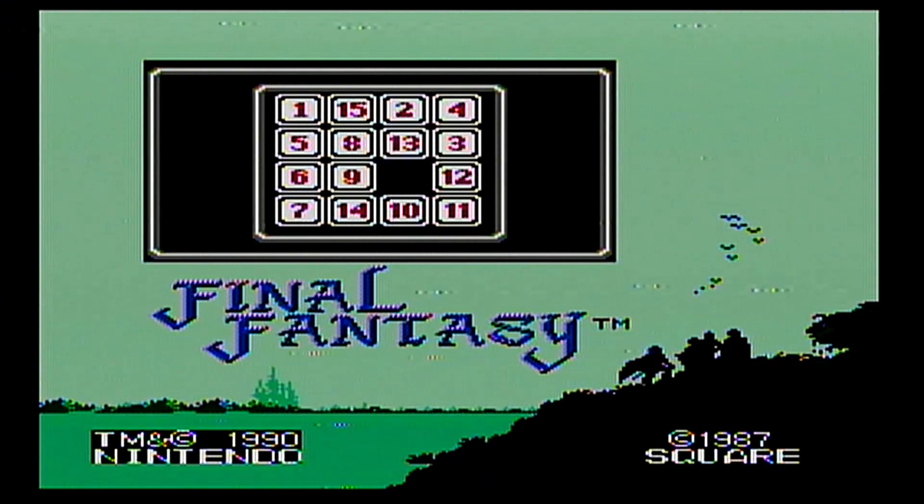Now with the pirate ship, we have a lot of new places opening up for us. We can go into what's called the inner sea. Even though the pirate ship opens up a lot of spaces, it doesn't open up the entire world — we're locked to the inner sea. We can visit a few places, notably Elfland, which is where the Mystic Key was sent. We'll need that to unlock all the treasury rooms in Castle Corneria. There's also a dwarf cave to the west with a subplot we'll need to resolve.